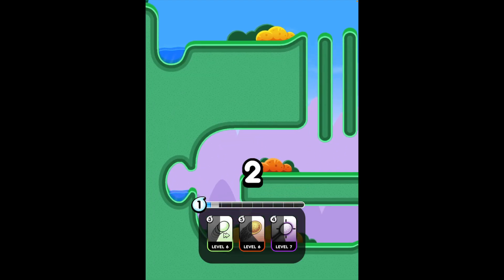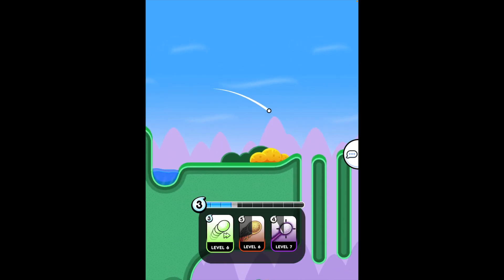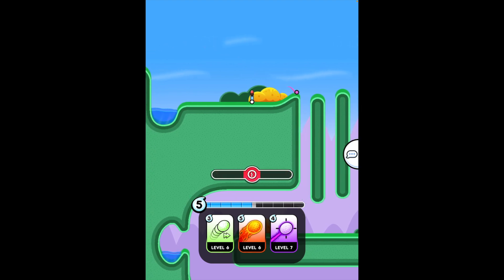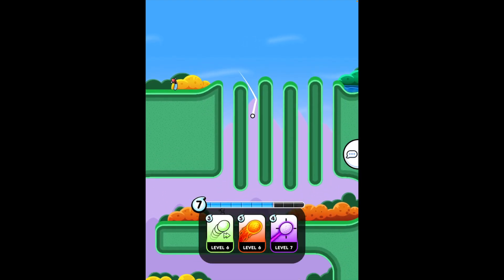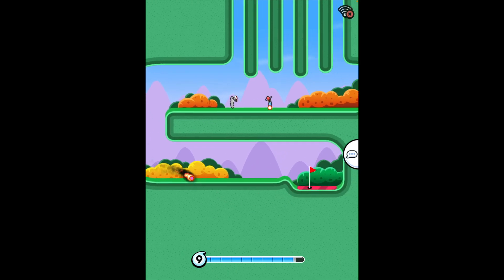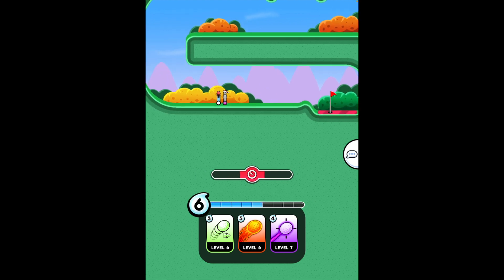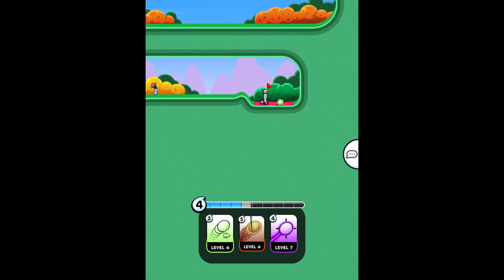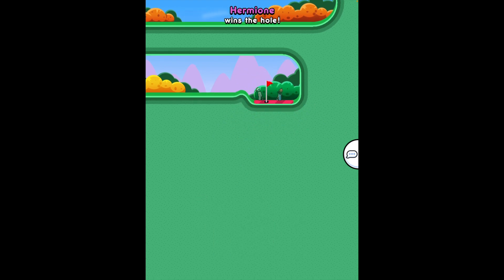We've done this hole before but I'm going to do it again. You want to go down there, then I would go up in the corner like this so you don't go in the water — plus it gives you more of a boost. Then use something powerful again. Hermione won again.